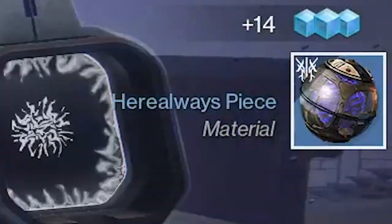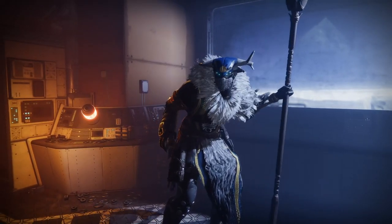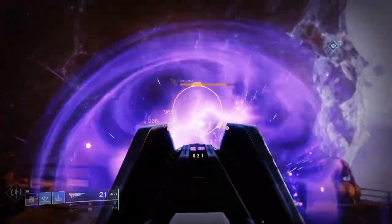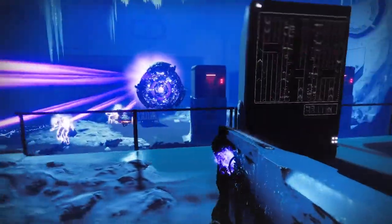When Bungie put a bunch of content into cold storage with the latest expansion, a lot of these orbs disappeared, likely forever. But does that mean they stopped adding spherical items to the inventory? No, of course not. The Here Always is a brand new type of currency that comes from the Fallen. To understand why this alien race might use a ball as currency, you need to understand their relationship with the Traveler. Before this big mysterious ball ever hovered over Earth, it graced the Fallen with a technological golden age. They worshipped it like a god, and eventually began crafting items in its image — like these hyper-intelligent ball machines.